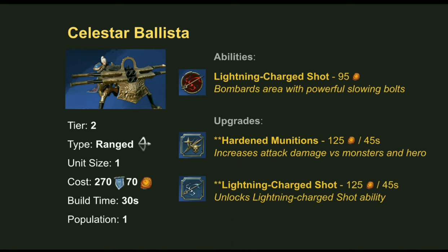The Celestar Ballista is a tier 2 artillery unit costing 270 Command and 70 Realmstone. It has long range but must stop and set up before attacking. Ranged units also fire in an arc, so positioning is very important. Two upgrades are available: Hardened Munitions increases attack damage versus monsters and heroes, or you can unlock the Lightning Charged Shot ability for 95 Realmstone, which bombards an area with slow-moving but powerful bolts that slow enemies and has slightly longer range than the normal attack.